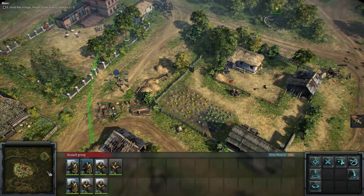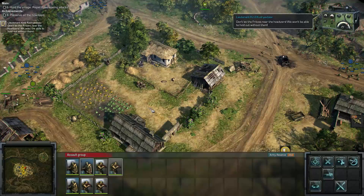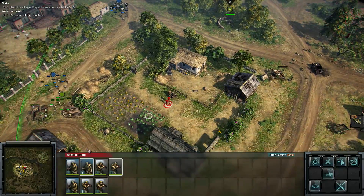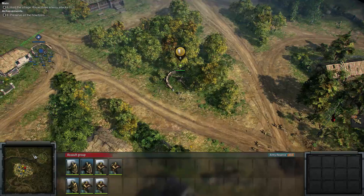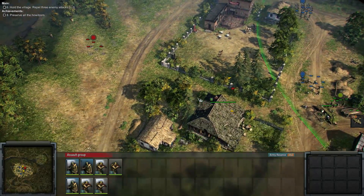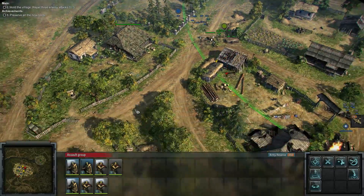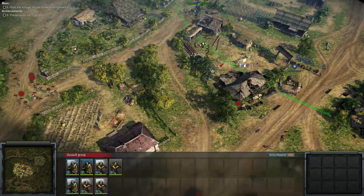We can lob grenades! Reinforcements — comrades! Don't let the Germans near the howitzers. We've got reinforcements coming through the woods too — a couple of infantry squads, AT and riflemen. Preserve all howitzers — we'll see if we can do it. At least we've got our infantry in the right places. The gun is working great and the infantry is in the trenches.